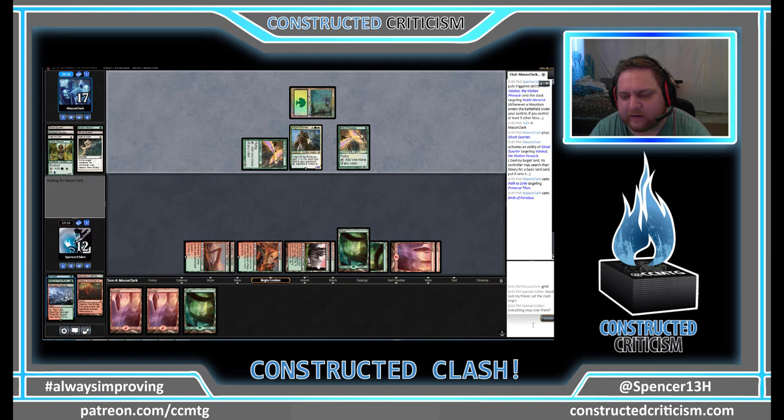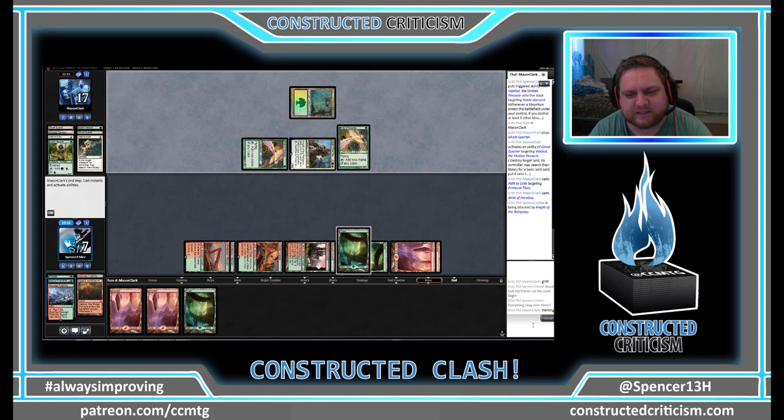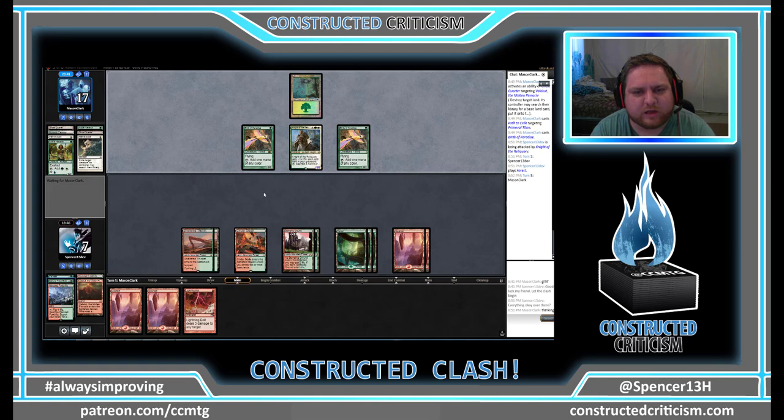Mason's lagging a little bit here, letting his clock run down. He could also be considering playing the last card in his hand — he could sacrifice a forest, go get another land untapped, and then double spell or crack in from there. Mason does decide to attack, and Lightning Bolt is not what we wanted to draw. We have a couple of options — one is to just bolt a bird, leaving Mason on two mana. But if we draw a Valakut, it leaves us dead to the Knight of the Reliquary. So we're actually going to leave Valakut as an out to kill the Knight instead of killing the bird. I think that is the better play.